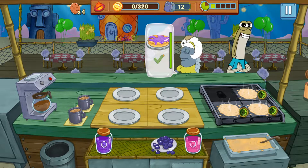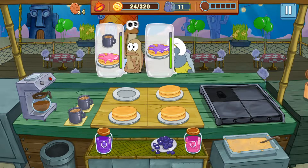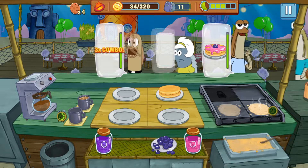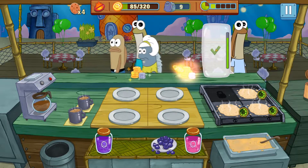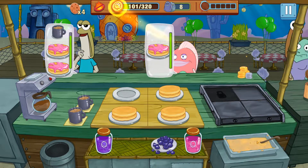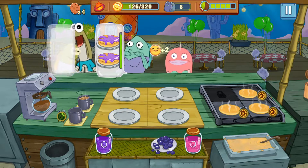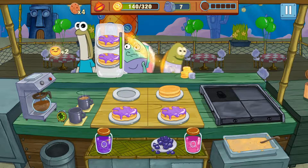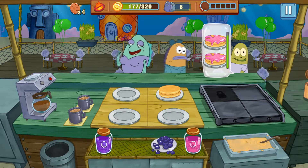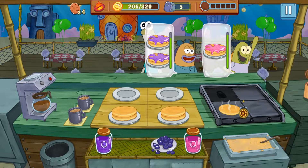Once the timer expires, customers will leave unhappy. You can see their orders — go ahead and cook some pancakes here, not Krabby Patties. They also want some coffee sometimes. You give them the ingredients they want, and these continue to get unlocked as you progress to add to the difficulty. Some people want the purple jelly, and the coffee is a separate thing I have to wait on a timer for before it actually comes out.